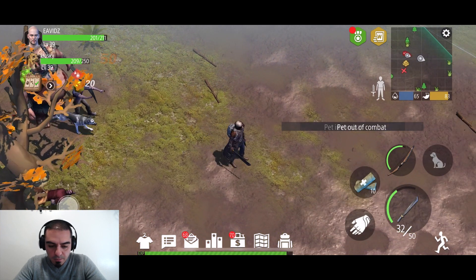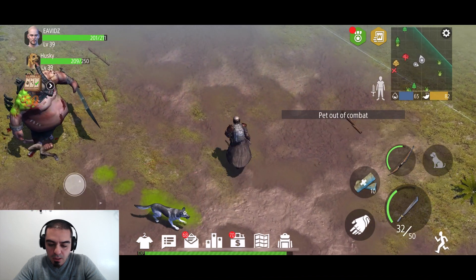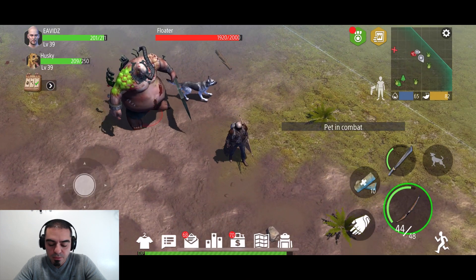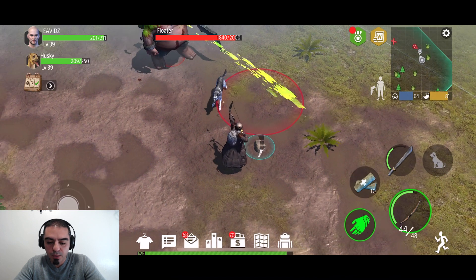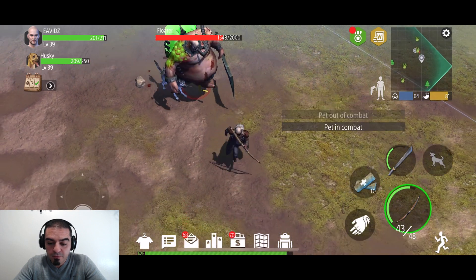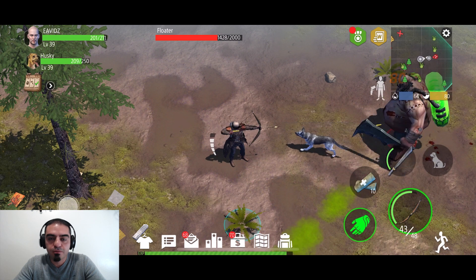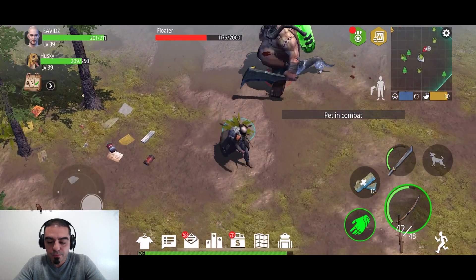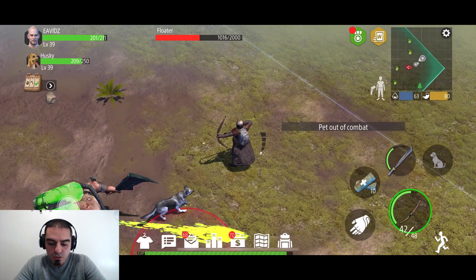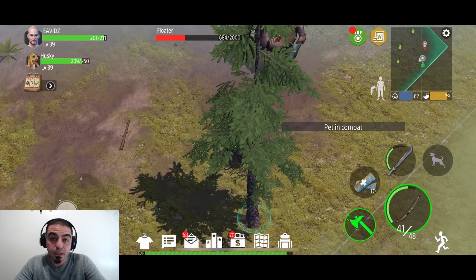I'm gonna show you guys how I kill these guys. I have the dog attacking after I clear up some zombies, then I stop him right when the hit fits — that's when I hit it with the arrow. My arrow does about 252 damage. Making these arrows is very easy and repairing them is also easy because you can do it with materials that you get.